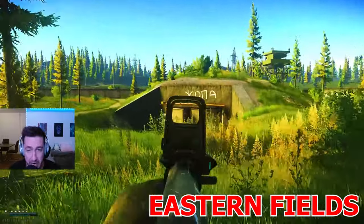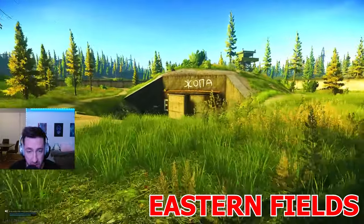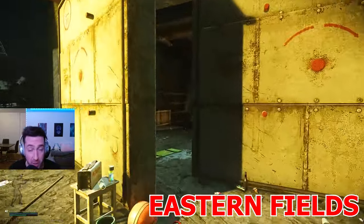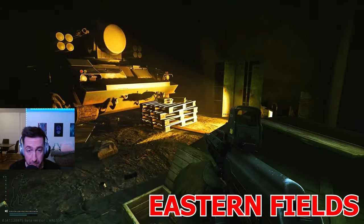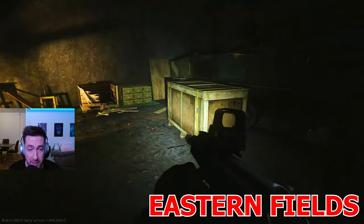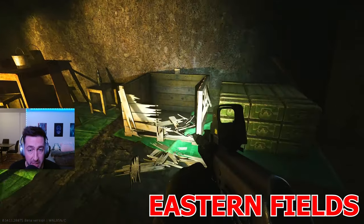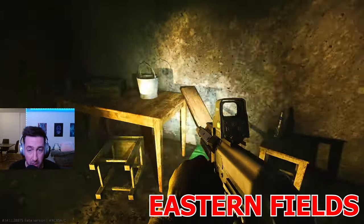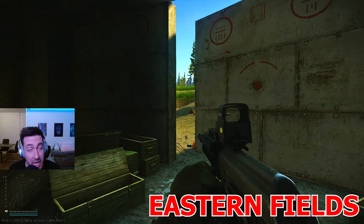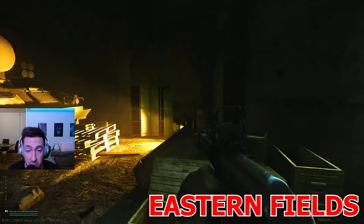Next up we're headed into this little shelter here. This is a PMC spawn so these spawns are worth checking every time you spawn there. The spawn is on those shelves here, and there's also a phase array elements spawn in the back on this table and inside of this box on top of those boxes, but those are only ASA spawns so only check those if you want this item.